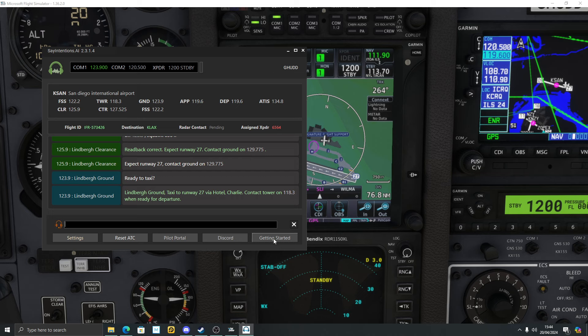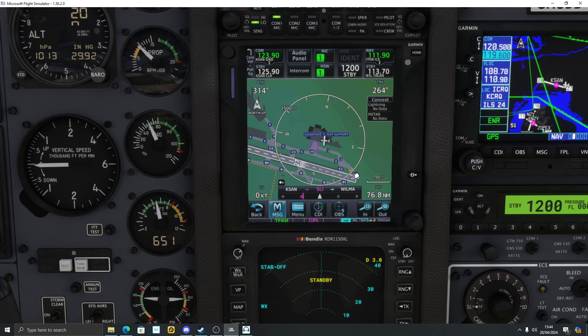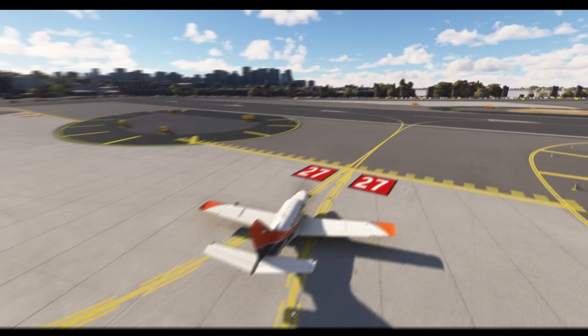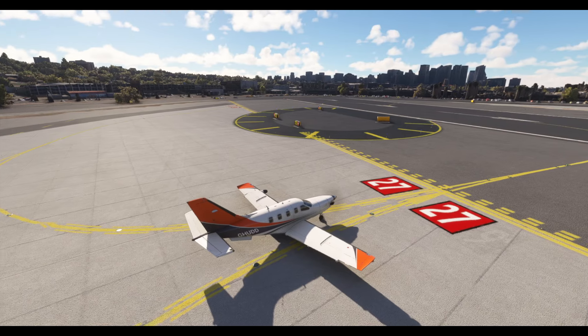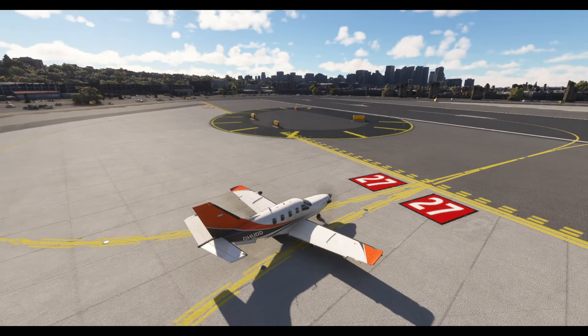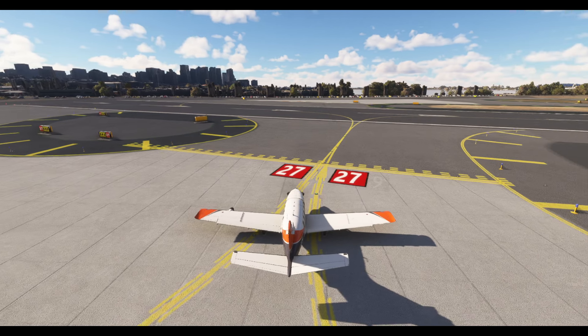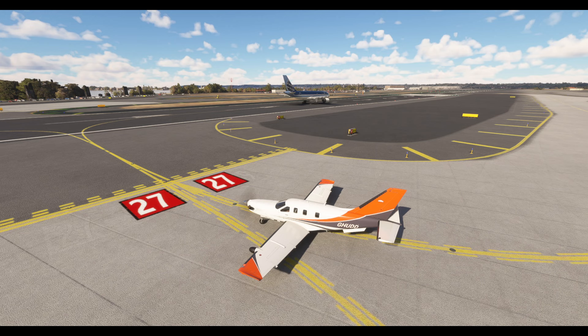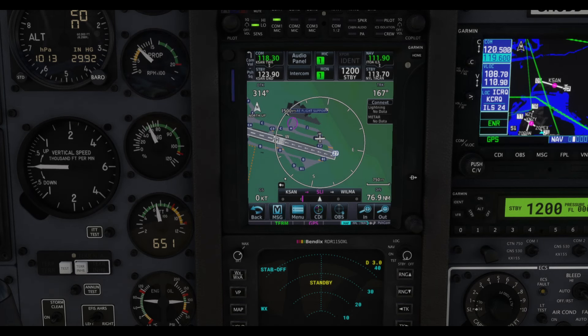Taxi to runway 27 via Hotel Charlie, contact Tower on 118.3 when ready for departure, Skyhawk Hotel Uniform Delta Delta. We're back at runway 27 — what a lovely day. There's a jumbo jet on the runway though, so I've got to wait for this chap to depart. I've got the flight plan loaded in the GTNXI.